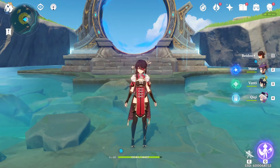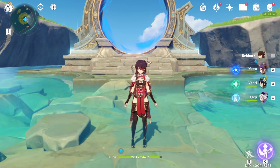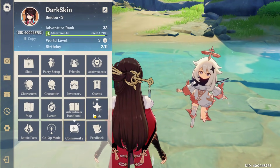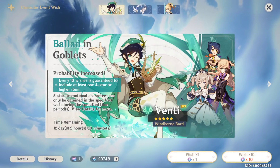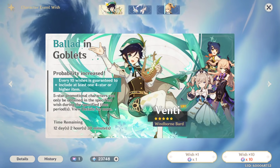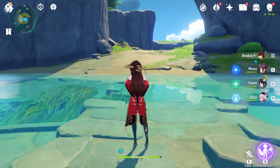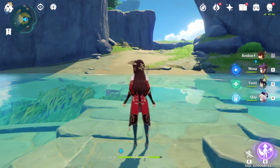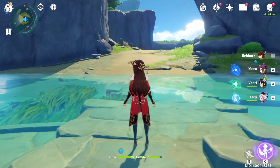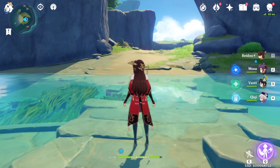So to summarize: achievements, the Spiral Abyss, and daily missions are the key ways to farm primogems. For summoning, banners are out for three weeks, so if you don't care for a current banner just save for three weeks. Then when the next banner comes if you care for that unit you can summon. It's really nice that banners rotate after three weeks and not one week, so you get a lot of time to farm primogems.